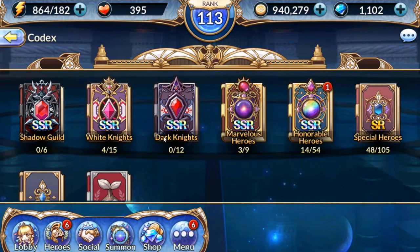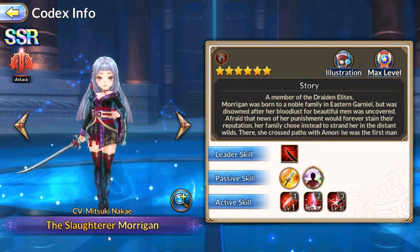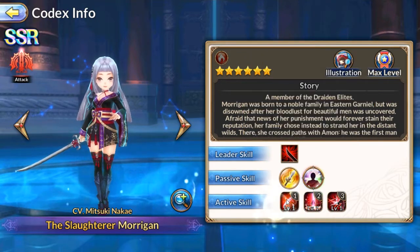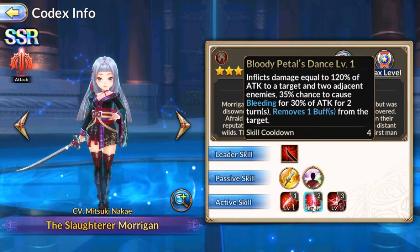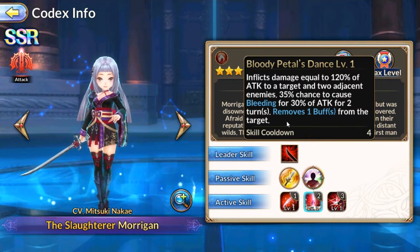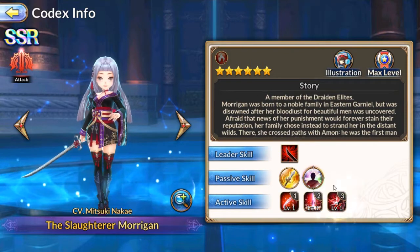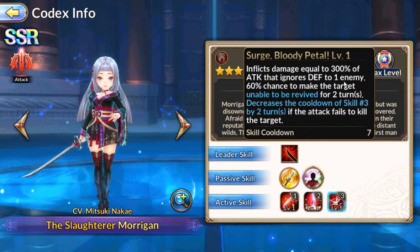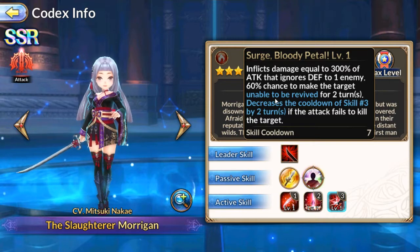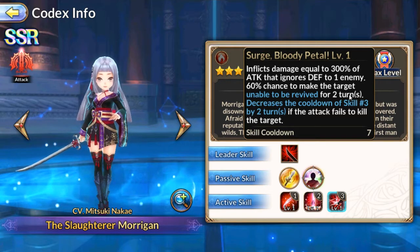I'm pretty sure there's quite a bit of them that just aren't in here — Shadow Guild, here they are. So we got Morgan. She seems like she can have some decent stuff. She causes bleeding on her first attack, chance to cause bleeding on her second attack, but attacks up to three people depending on where you put it. And she removes a buff from a target — that could be really nice for annoying buffs.